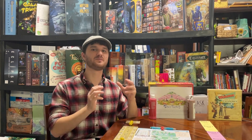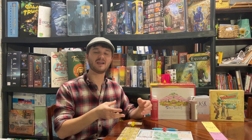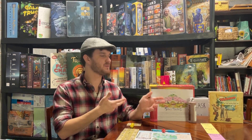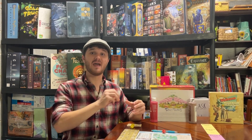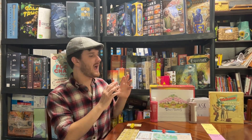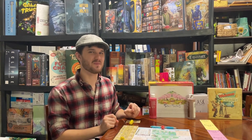Roll and write is best typified by Yahtzee. With Yahtzee, you roll dice and then re-roll them. In these games you don't actually re-roll, and then once you've rolled a couple times in Yahtzee you write down on your piece of paper the results — whatever results you chose. All roll and writes have that as their core: you roll and then you write the results for points. Let's get straight into the comparison.